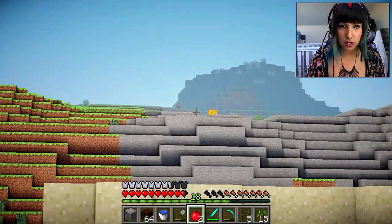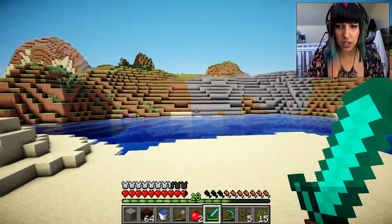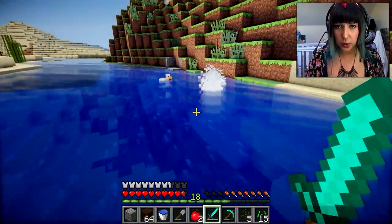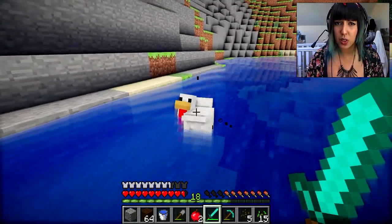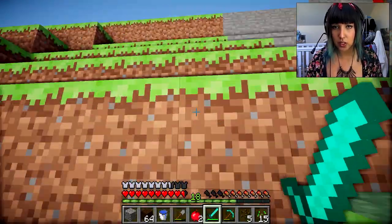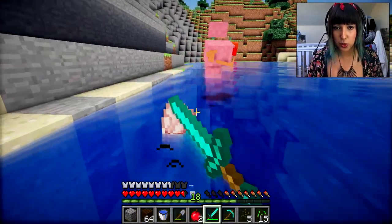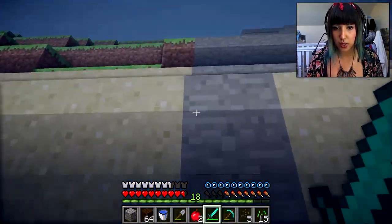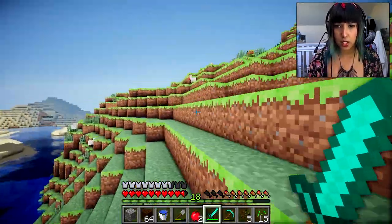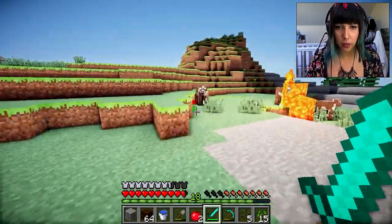Look at that - I don't know what that is over there. Let's go explore and see what it is, take my sword with me just in case we see anything crazy. Oh there's chickens! Oh lots of chickens - we can kill these chickens, that's good. I was scared that there was going to be Herobrine chickens, but apparently not. Let's get up here and kill this chicken. I'm so sorry, I don't like killing chickens because they're so cute, but we need the chickens for food.